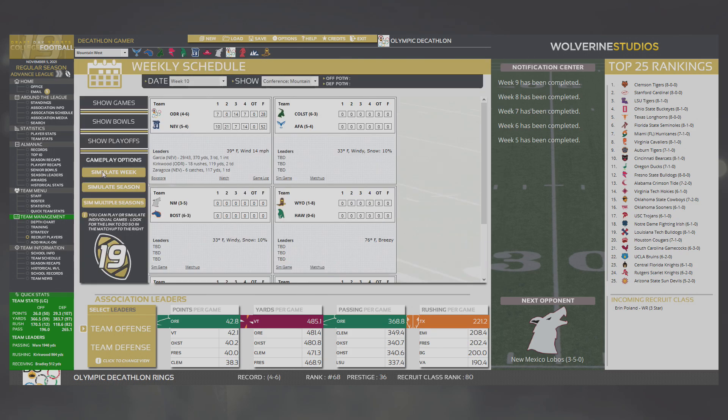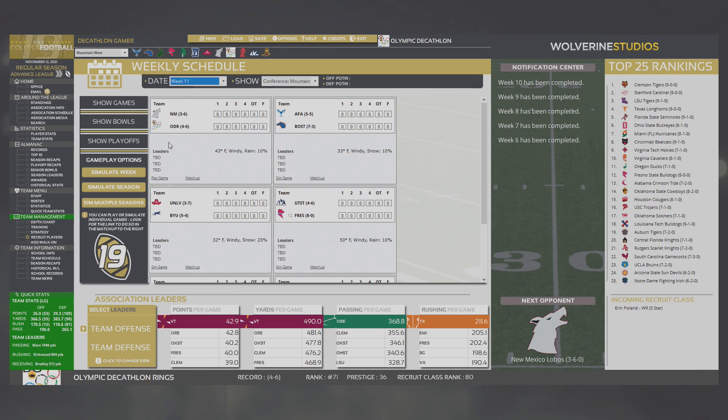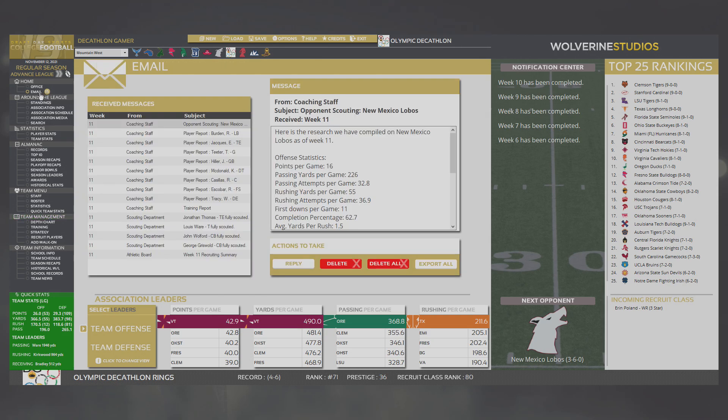Not quite eliminated from bowl contention yet, but we're going to have to win our last two games of the season to have any chance at being selected to a bowl. 4-6 — New Mexico is just 3-6.